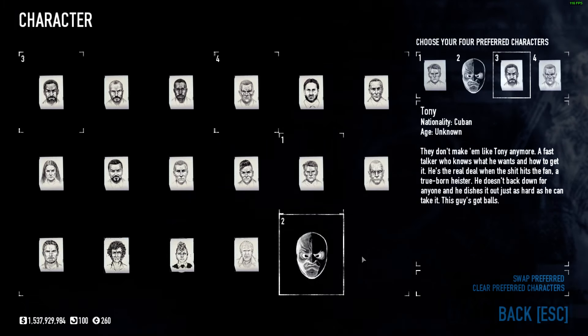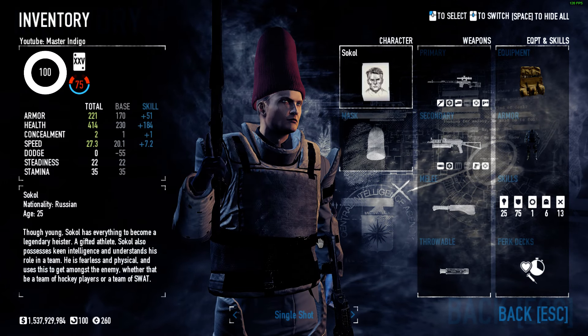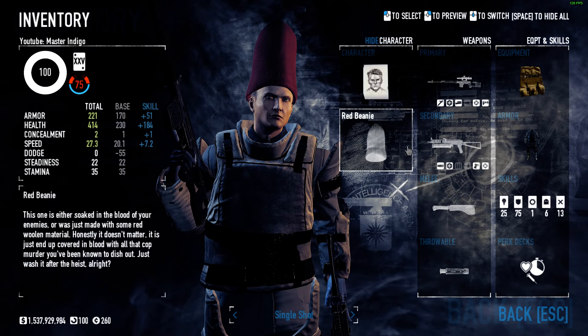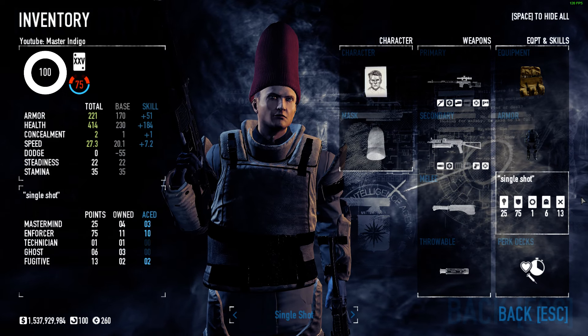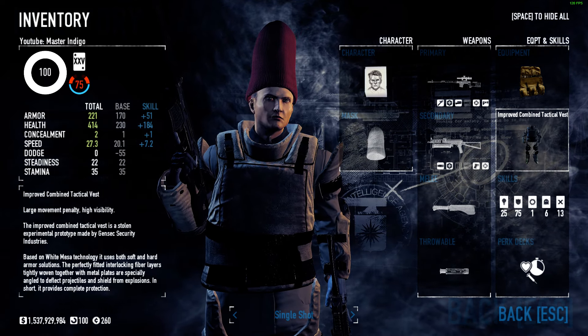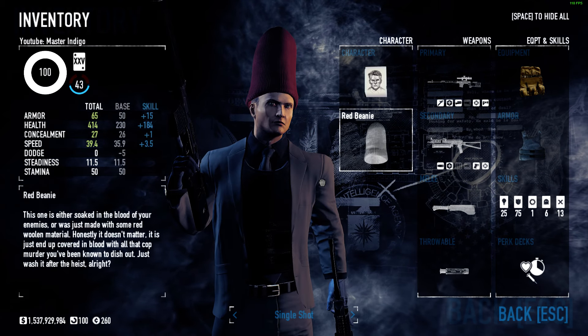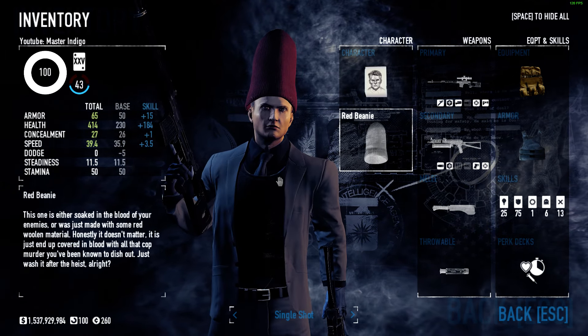I think it's quite amazing that they actually added this. It would be super cool if they added a full heister, but that would be insane work for a joke — one can hope. These masks were added in Update 135. It includes these four masks and a few fixes. The red beanie looks pretty cool. Anyway, thanks for joining me for this small video — see you next time, Master Indigo signing out.